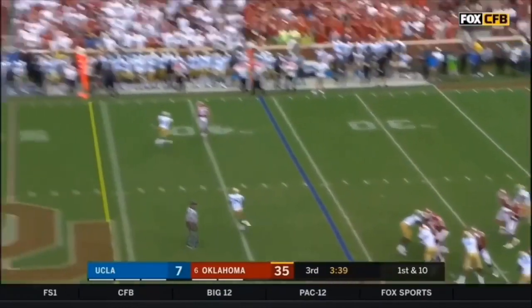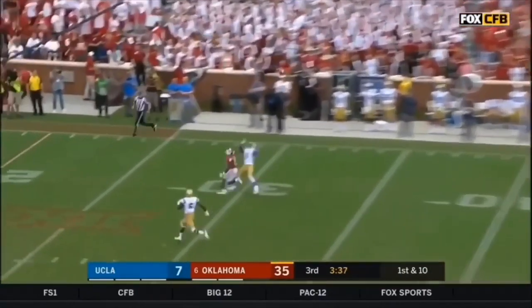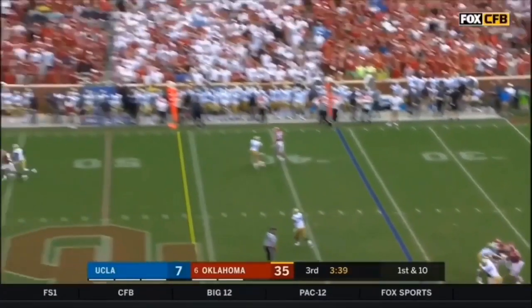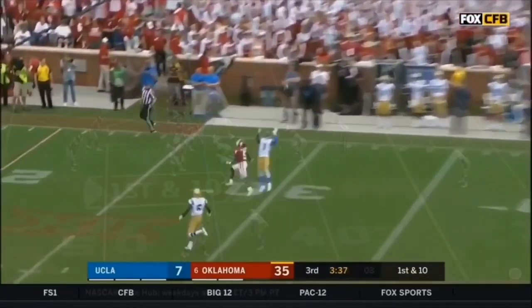Similarly, Kyler also has a problem with locking onto receivers. Before this play began, he decided the ball was going to his deep right outside receiver. You can see him looking deep while his tight end is completely open. He forces a pass and it gets intercepted. This pass was decided before the play even started, which leads to the final point.